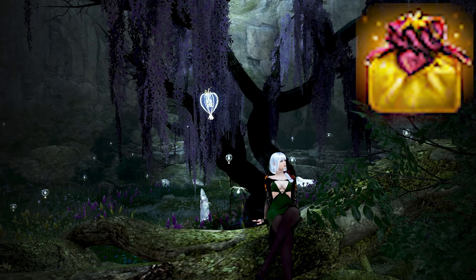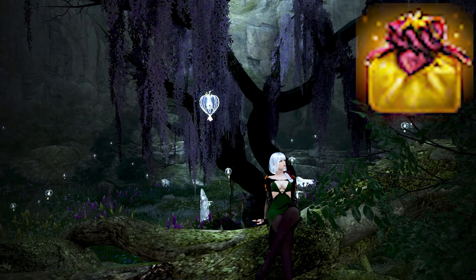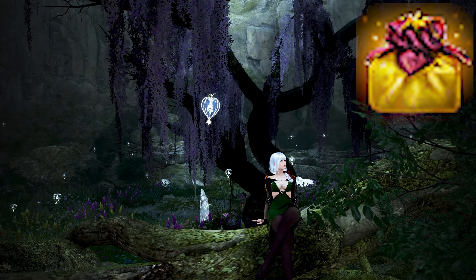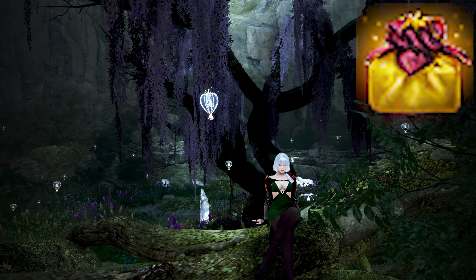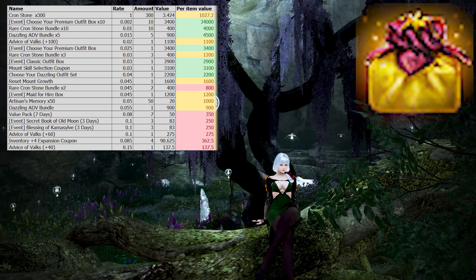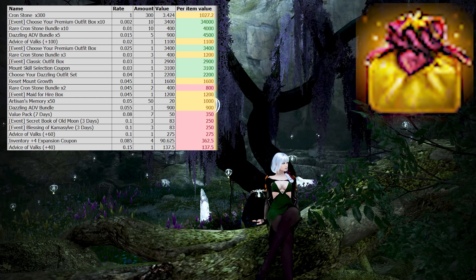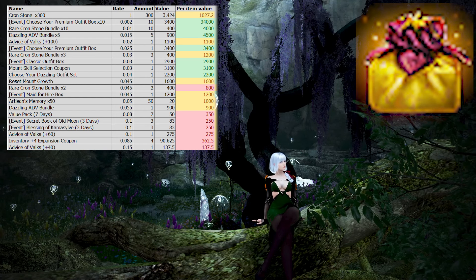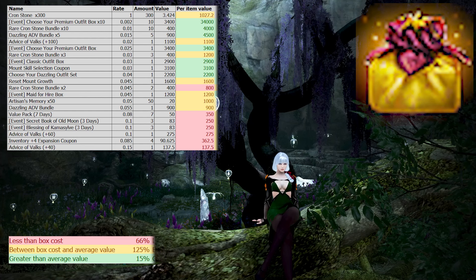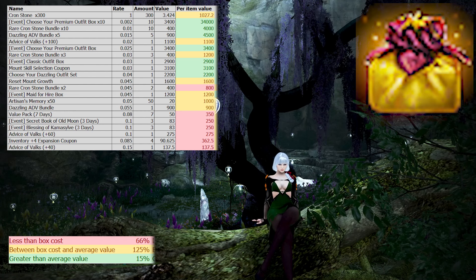Since the value we calculated is what the average player would get based on small chances of getting a really expensive item, we still want to see what the chances of getting each item are if you only open one box. We got every item on the list and added together the items worth less than the box cost, between the box cost and the average calculated value, and greater than the average value. Since this box is a little bit weird — as you get multiple items — the rates add up to more than 100%. There is a 66% chance to get less than the box cost, a 125% chance to get between, and a 15% chance to get more.